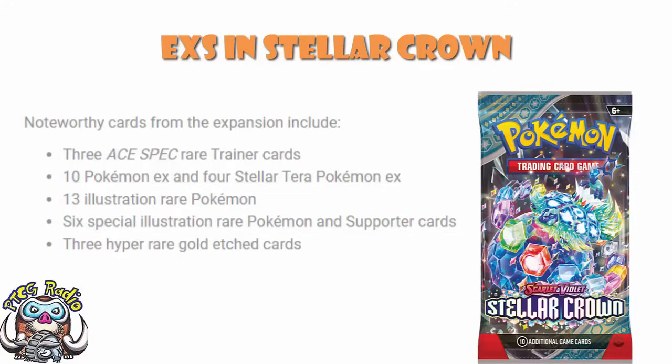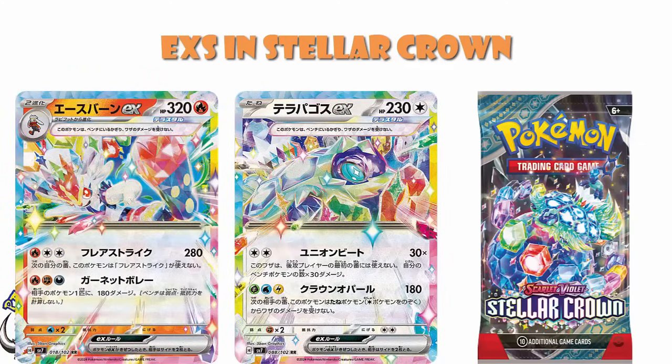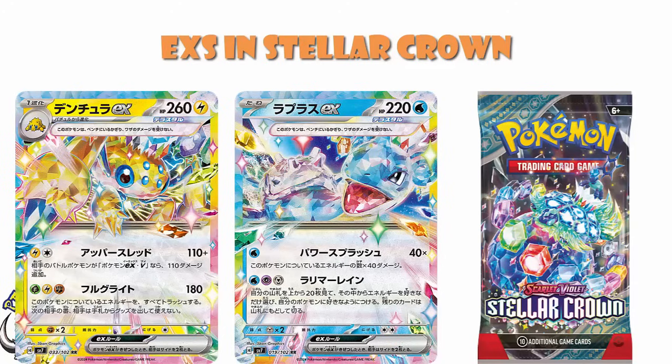The good news is the Stellar Terra EXs are golden. We're told explicitly in the press release there are 4 of them, and there literally are only 4 of them in existence. The Sylvie is coming at some point in the future — it's not even out of Japan yet — so there is absolutely no chance that it's coming in Stellar Crown. That means we've got Terapagos, Cinderace, Lapras, and Galvantula. Those are the ones. No controversy, no worries, no issues.